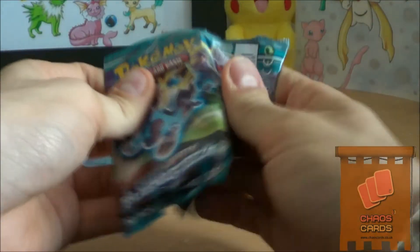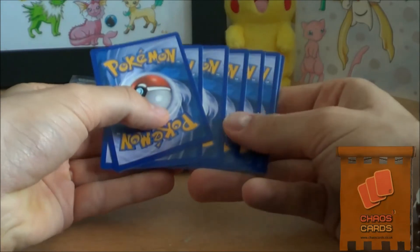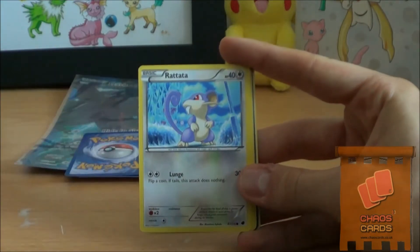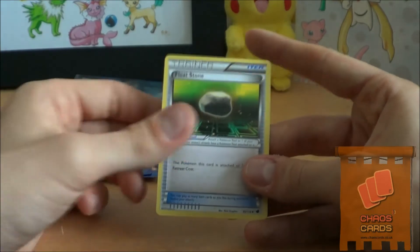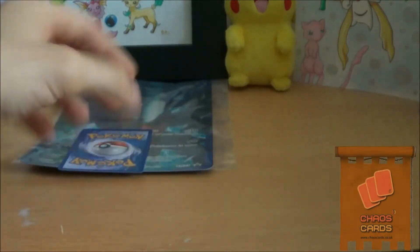Plasma Freeze pack. Don't really expect to get anything good in here, but it would be awesome if I did. I have a Chinchow, Pawniard, Rattata, Grimer, Dino, Team Plasma Badge, Mawile, and a Floatstone. My Reverse is an Eelektross. And my Rare is a Weavile.